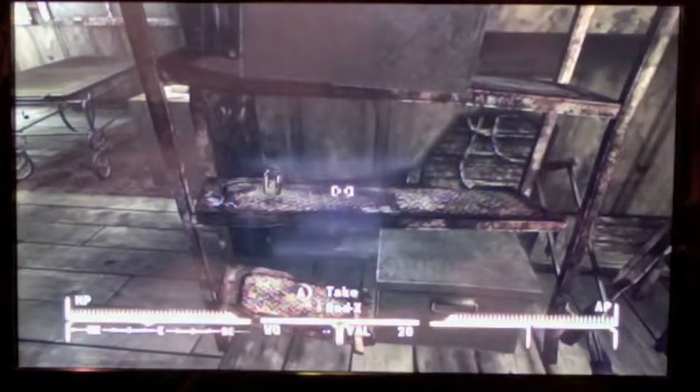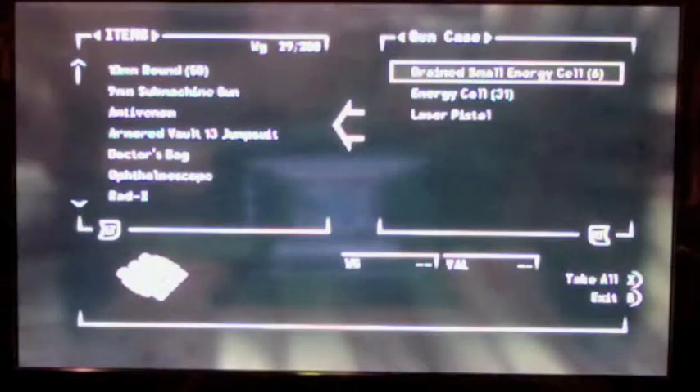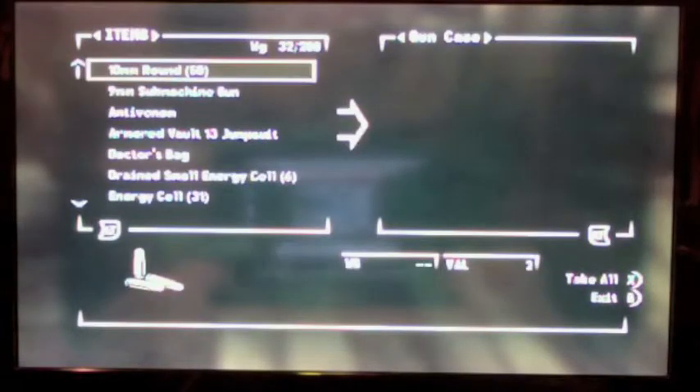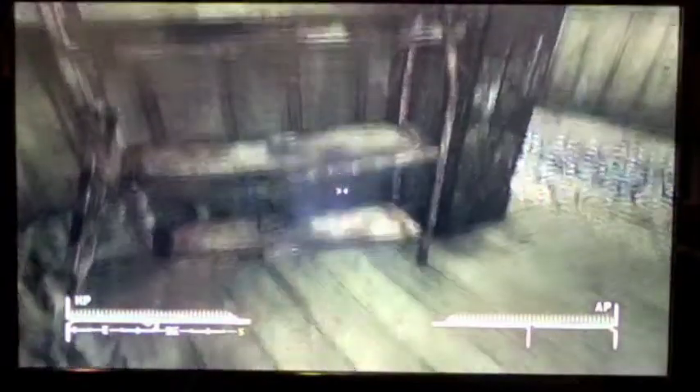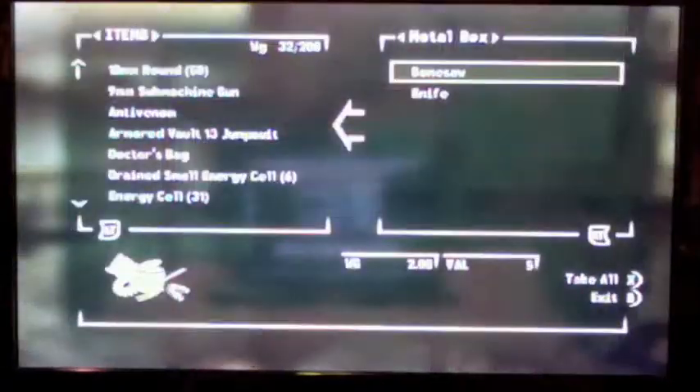Just a note: when you tag stuff like energy weapons and guns you usually get an extra weapon with that. If you tag energy weapons you get a laser pistol, but you can also get a free one in that box. There's other stuff up here you can take and sell to the guy in town.